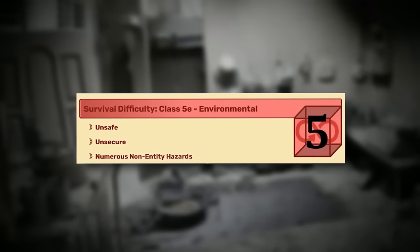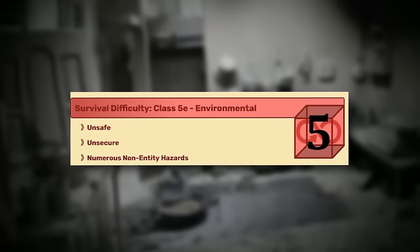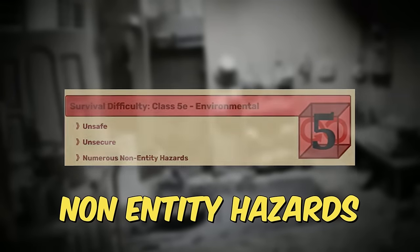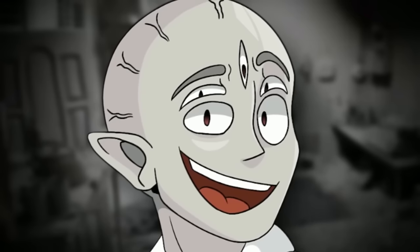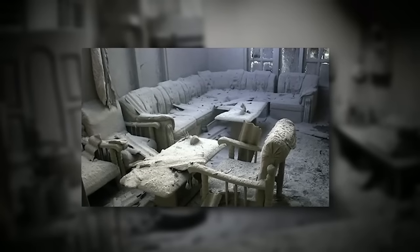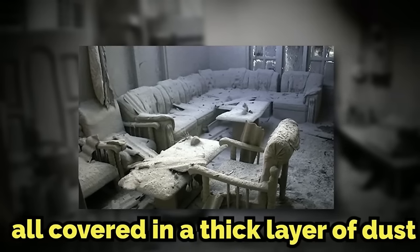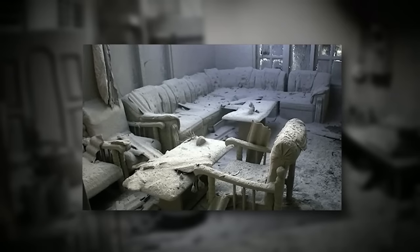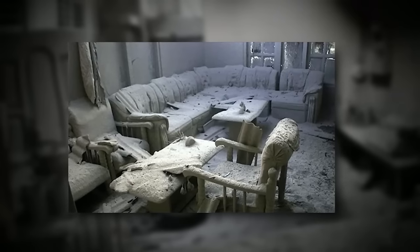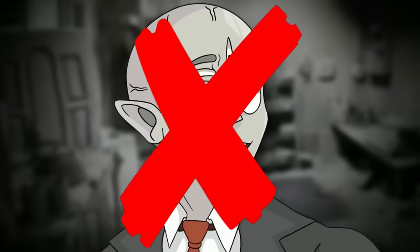Ashes to Ashes, or level negative 319, is classified as a class 5 difficulty and is very unsafe and unsecure. It's really dangerous because of non-entity hazards — the level itself is going to attack you. It takes place inside a really old and broken-down house covered in a thick layer of dust, ash, and other waste. There are three bedrooms, one and a half bathrooms, a basement, an attic, a living room, a dining room, a kitchen, and an office — but you can't even get to the basement or attic.